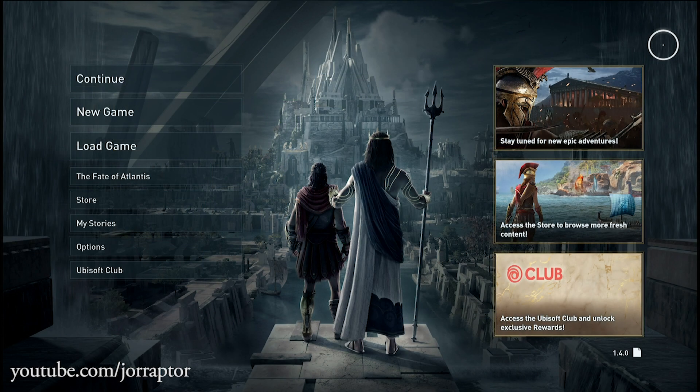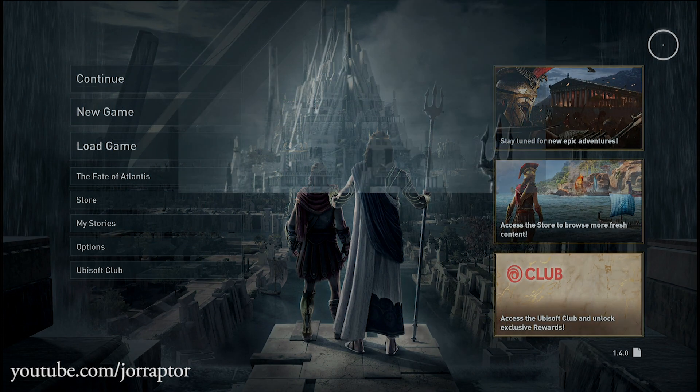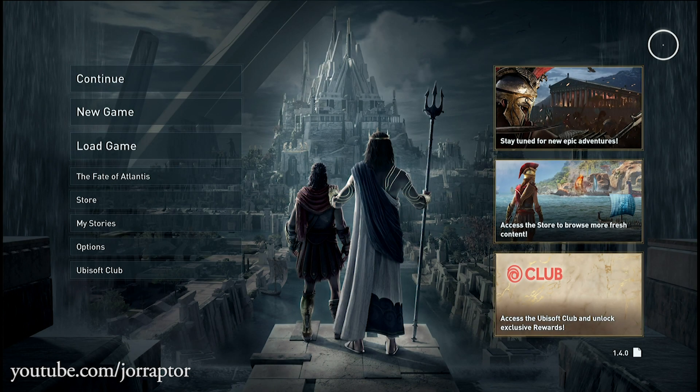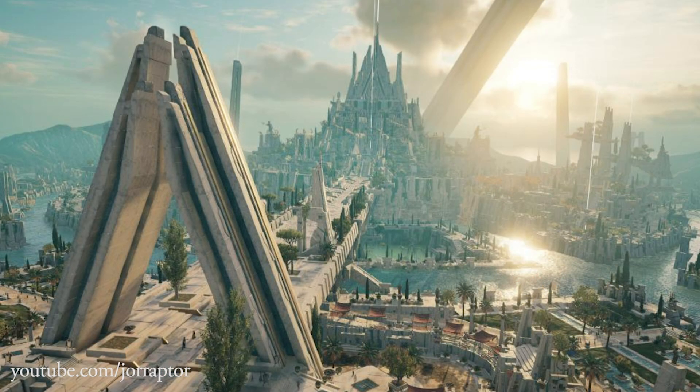We see the awesome new world there in the background with a pretty big castle. We see some walls and a ton of Isu-style buildings. We've of course got another look at this new world via the screenshots that Ubisoft shared recently, and I really can't wait to explore this world.